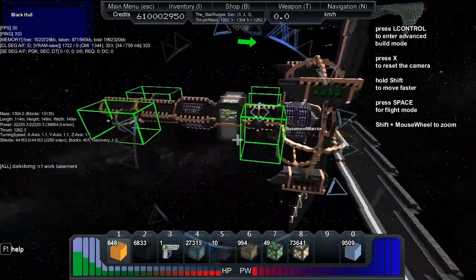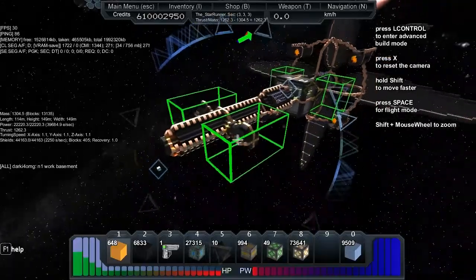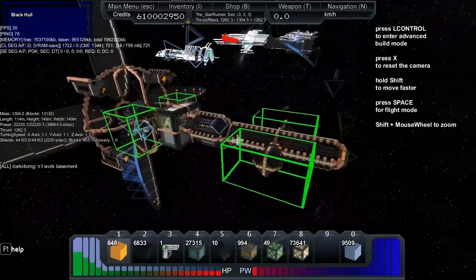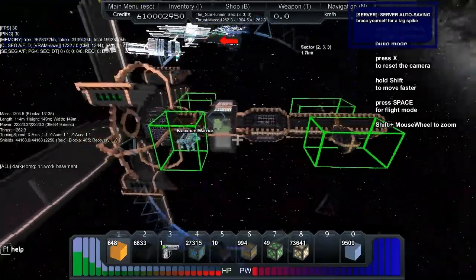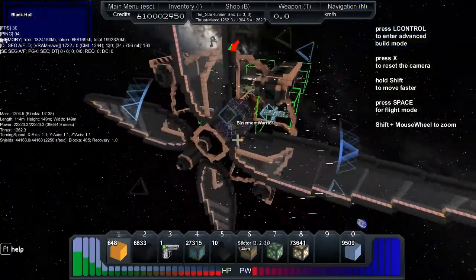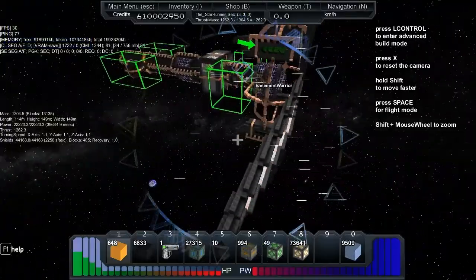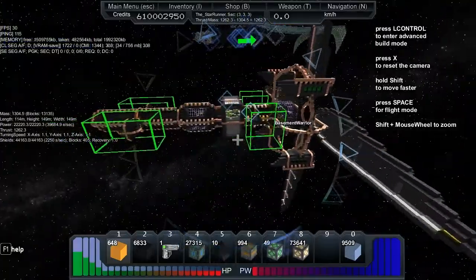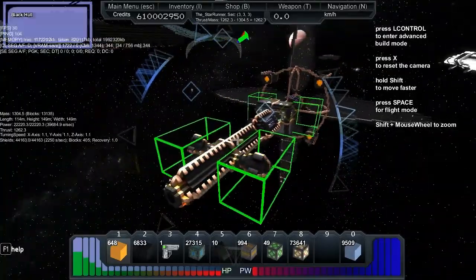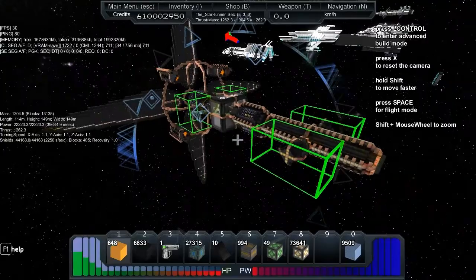Height 149, length 104, width 149 — so it's at the limit for everything but length, interestingly. Turning speed on the X of 1.1, Y 1.1, Z 1.1. Shields 44,000, 2250 shields per second recharge.